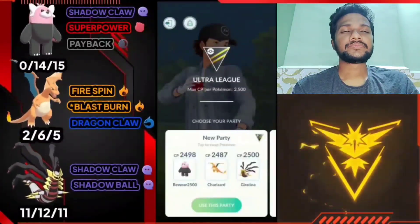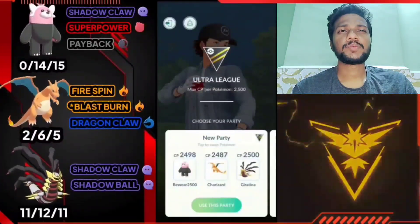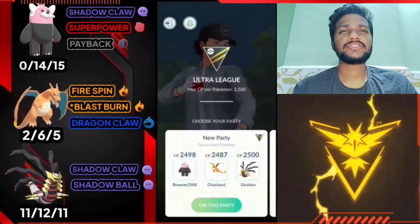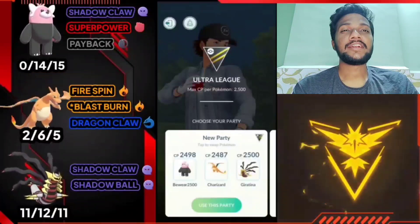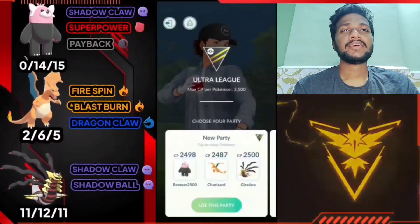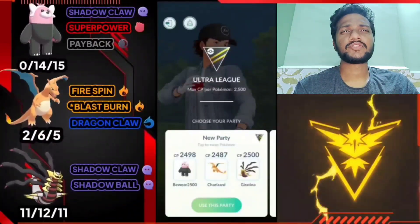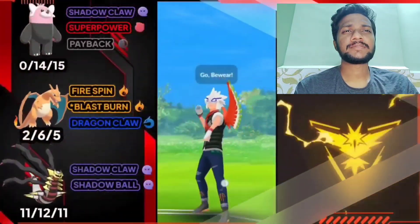Moving on to team two. Team two has Bibarel, Charizard, and Giratina. Move set: Bibarel has Shadow Claw, Super Power, and Payback. Charizard has Fire Spin, Blast Burn, and Dragon Claw. Giratina has Shadow Claw - only one charge move because it takes 100 candies to give another. In this team I use Bibarel as lead, save swap for Charizard, and coverage and finisher for Giratina.